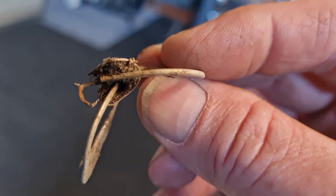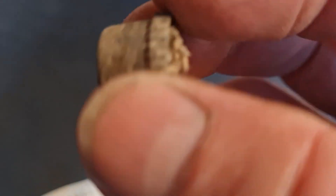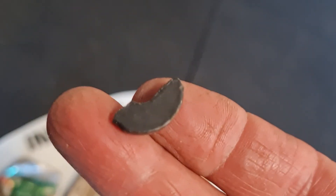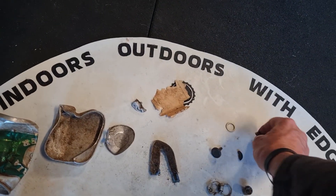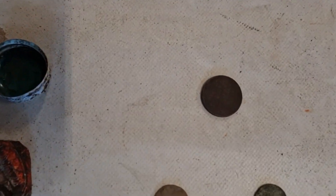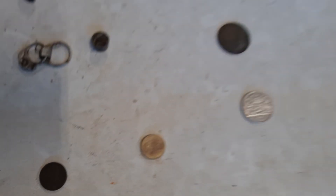And pull tabs — someone's actually tied these two together. The bloody thing was ringing up about a 20 on the Nox. We've got a little metal lid or a little connection of some sort, and this actually rang up — a little tiny bit of metal ringing up like a 23. And then we've got the coins: one two cent coin, three one cent coins, and a two dollar gold coin.